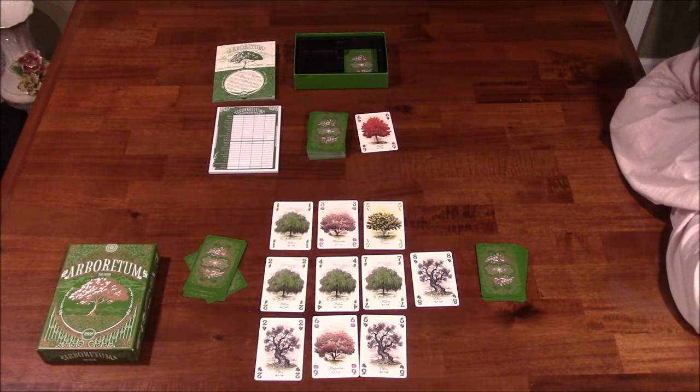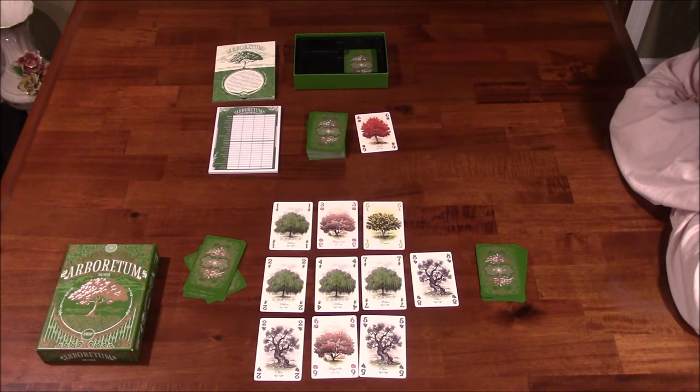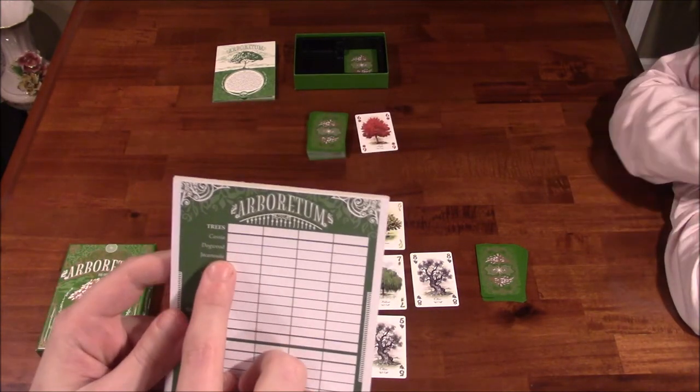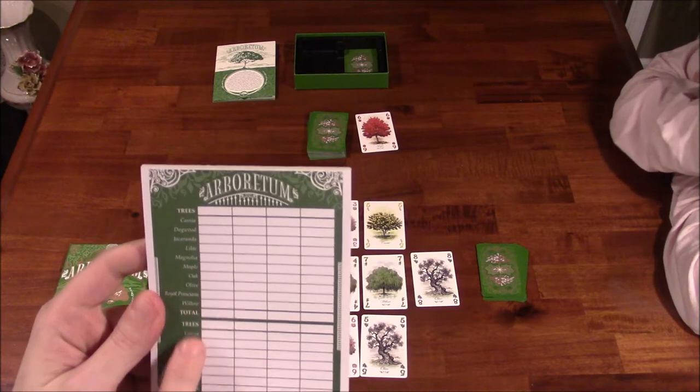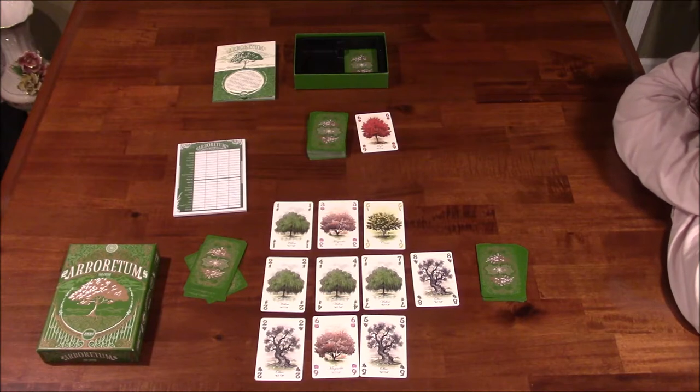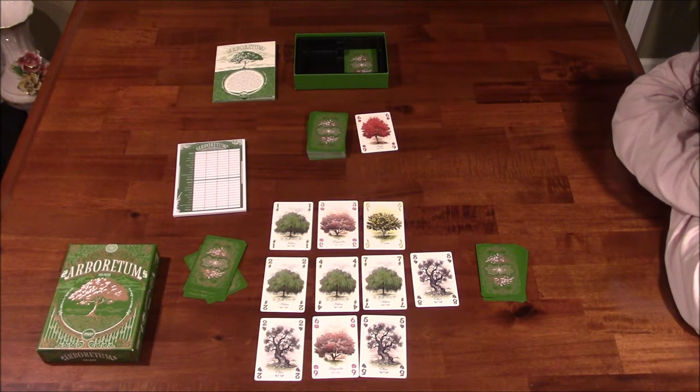Essentially what you're doing in this game: there are ten suits of trees — olives, willow trees, magnolias, and so on. Each of these tree types will score at the end of the game. Here's a score pad showing Cassia, Dogwood, Lilac, Maple, Oak, Olive, and so on. Only one player will be able to score a suit, unless there's a tie. In the case of a tie, each tied player will score that tree. Whoever has the majority on that particular tree will be able to score it in their personal tableau.